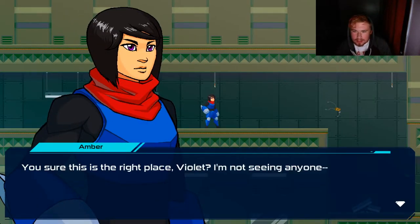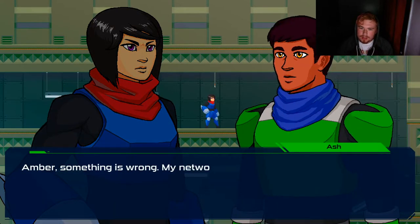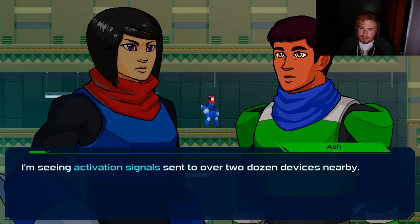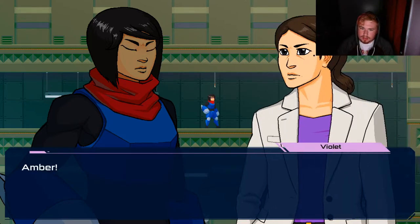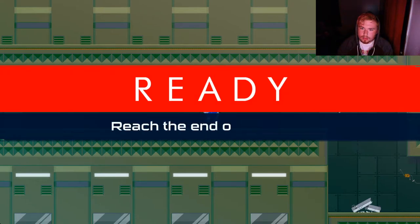You're sure this is the right place, Violet? I'm not seeing anyone. What was that? Amber, something is wrong. My network scan is lighting up — seeing activation signals sent to over two dozen devices nearby. You must have tripped something. Amber, you need to get out now! Not good. Reach the end of the stage.